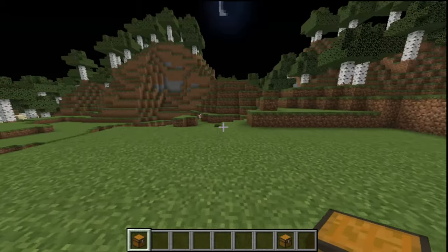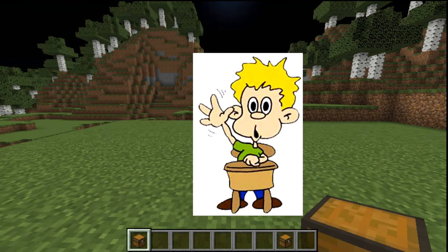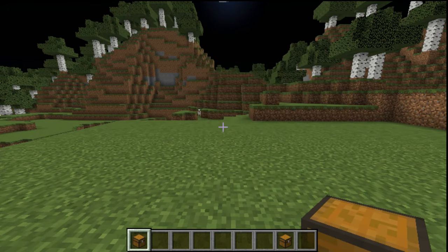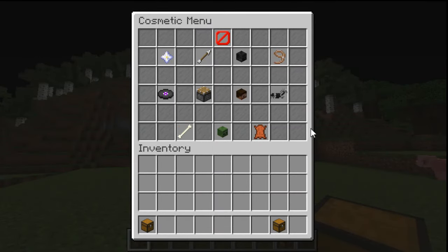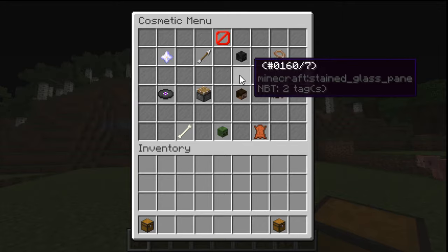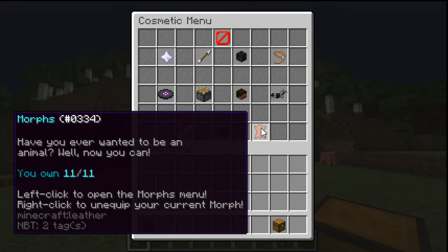So without further ado let's get into this Pro Cosmetics plugin. I know a lot of you are probably like 'Striker, there is the Ultra Cosmetics plugin that's just like this and it's free' - yes I know, but this one is so much better. I'm going to be doing a montage of pretty much all these effects so you guys can actually see them. There is also a morph feature, but if you want to run that you need ProtocolLib and LibsTheSkies in order to run it properly.